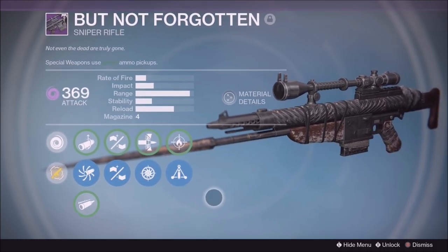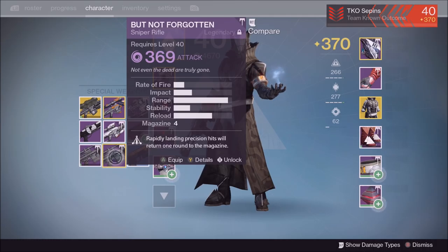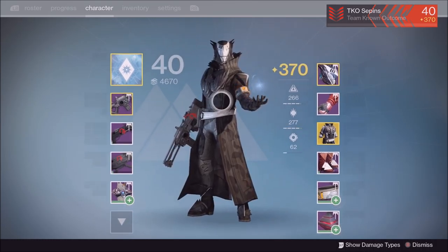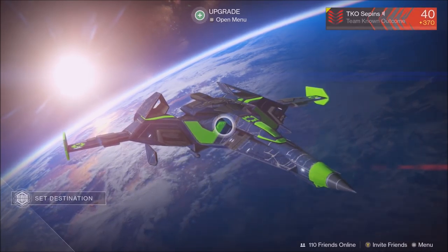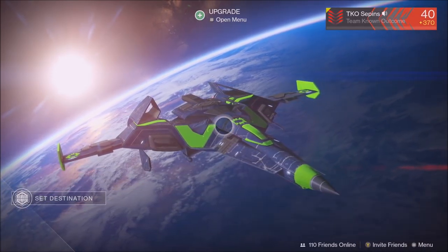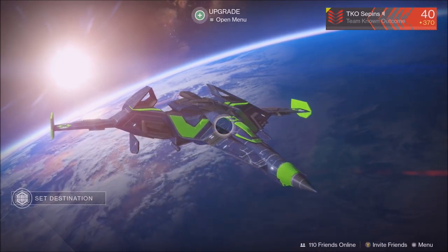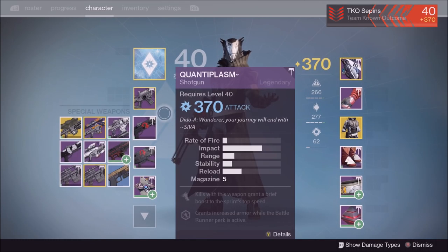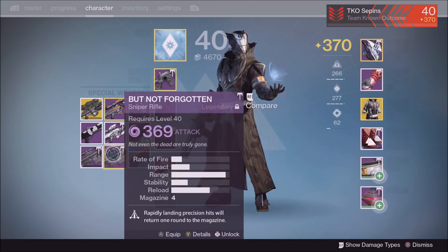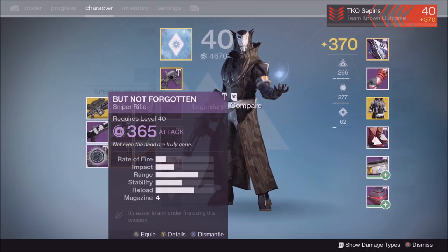If you're wondering how to get this sniper rifle, you get it from the Archon's Forge — not the Prison of Elders — where you use your SIVA offerings. I made a video on a glitch where you could continuously do the same offering over and over again, but that was patched so quickly. Now you just have to do it completely legit.